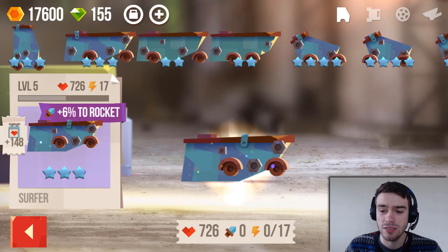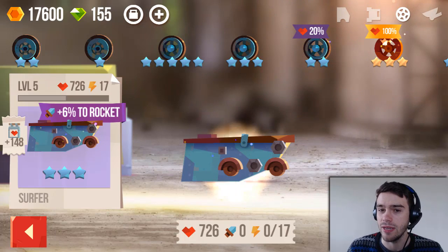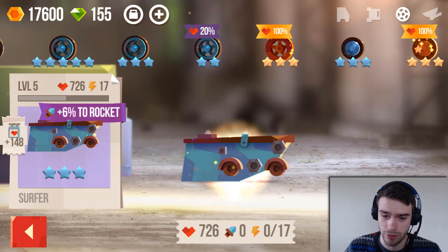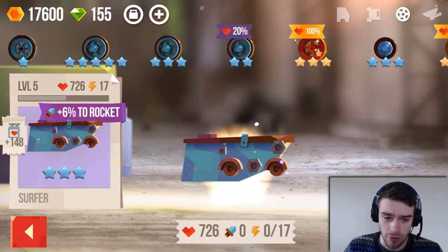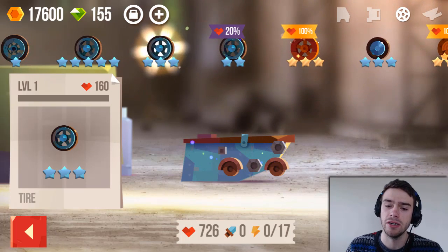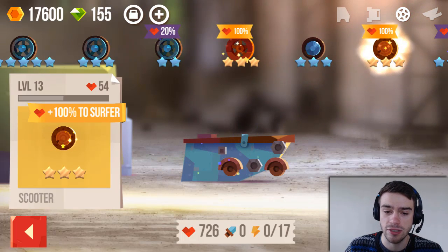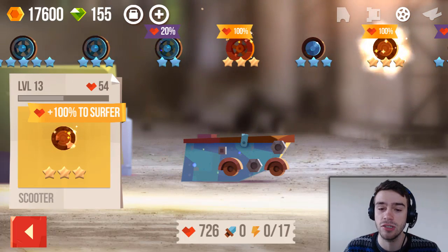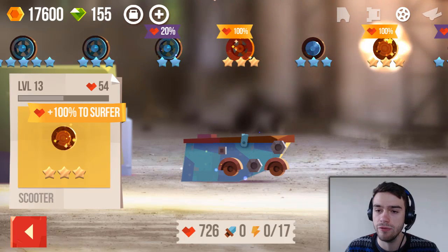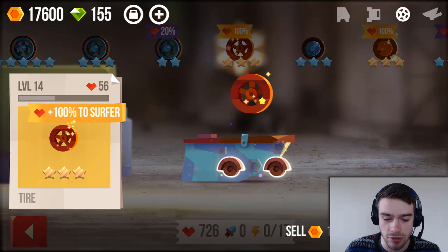So we're gonna use this body part. I got kind of lucky when opening chests — as you can see, these are all iron parts, like these blue parts. They are a better tier than these wooden parts. But for the wheels I still have these wooden parts because they have an amazing bonus — look at this: 100% extra health to Surfer. And this is obviously a Surfer.